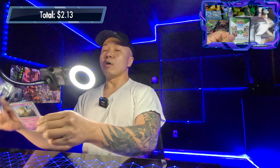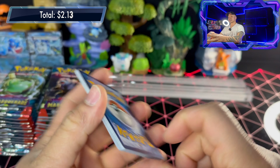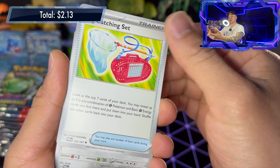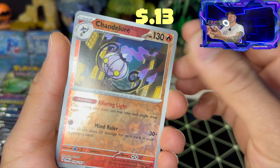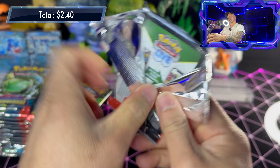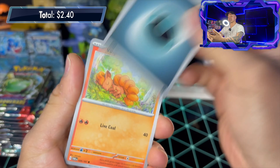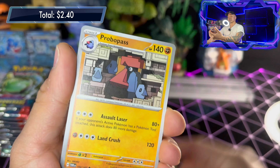Pack three: basic steel energy, Abra, Snorunt, Chimeco, Chimchar, Bug Catching Set — works really well with the Ogerpon Teal Mask — Aggron, Clefable, Heliolisk reverse holo, Chandelure reverse holo, and a Walking Wake. There is a special illustration rare in here somewhere — I don't know what it is, I'm just really excited to find out. Hopefully it's the Greninja EX, that would be cool.